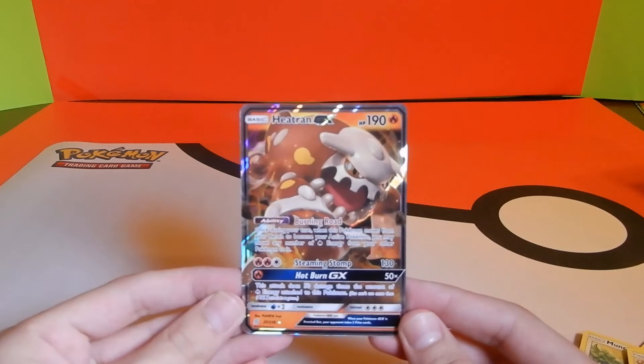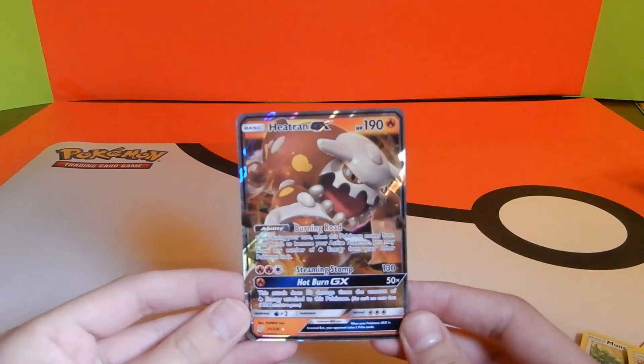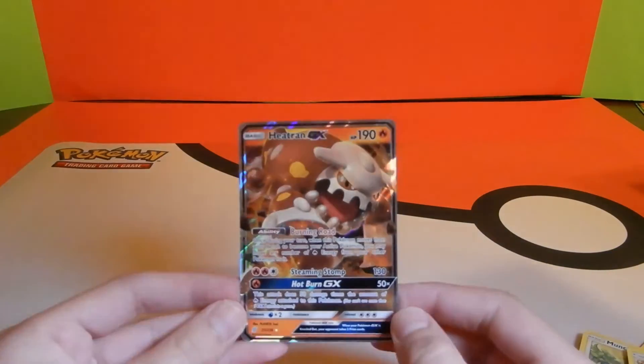Once during your turn, when this Pokémon moves from your bench to become your active Pokémon, you may move any number of fire energy from your other Pokémon to it. Dibs — team busting, all right!